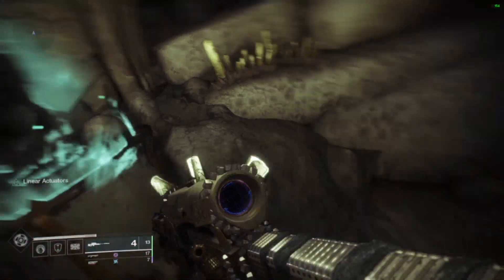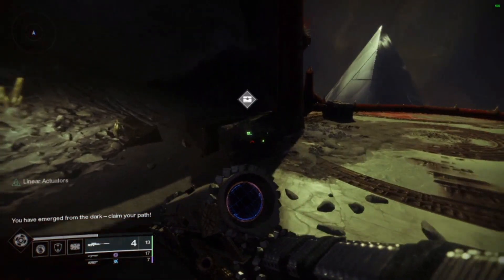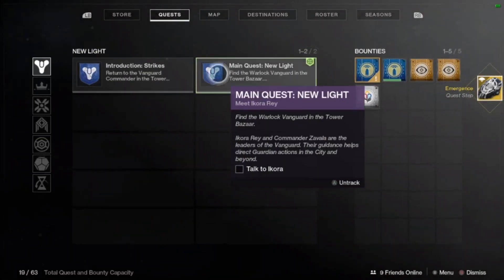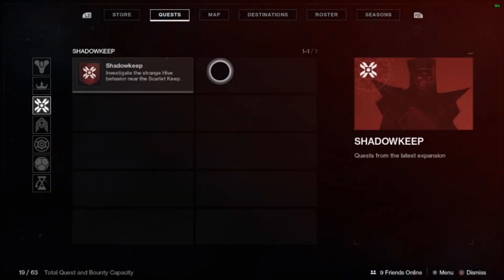All right, on to the Xenophage. The first step is going to be going to the altar room where you find Eris Morne in front of the big black pyramid ship and entering this code into the four altars as I just did. This will give you the first part of this quest step: Emergence.